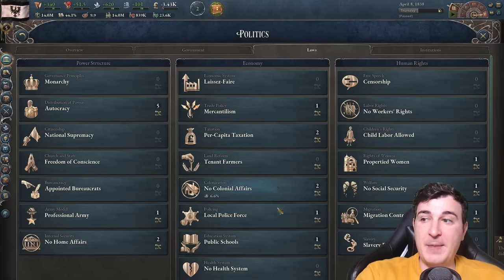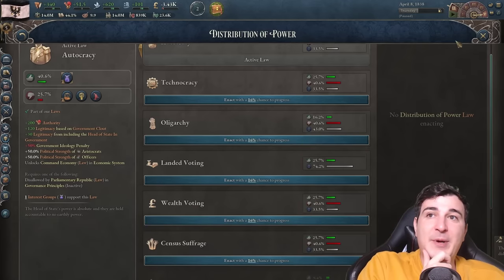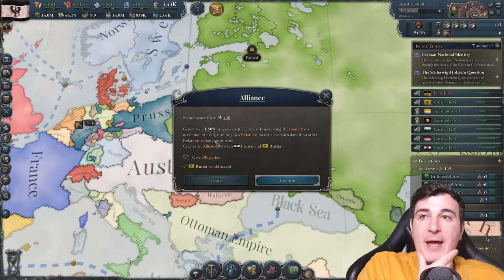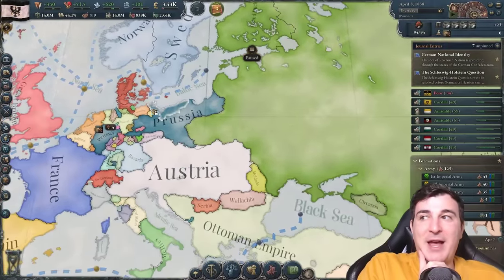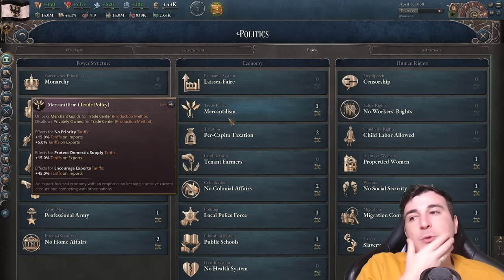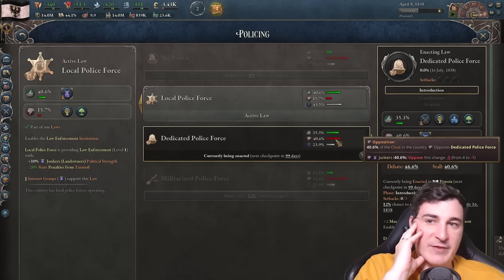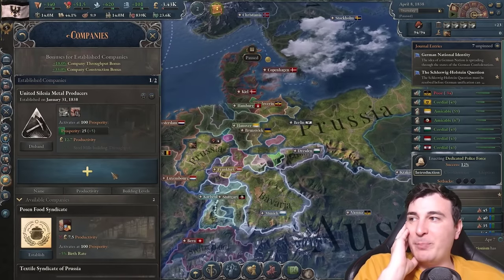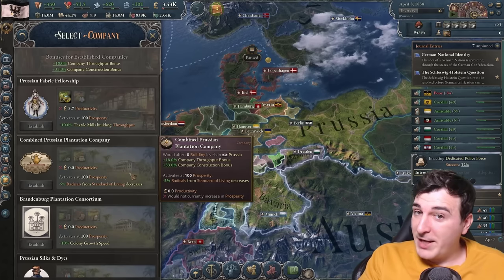Now we can do a lot of amazing legislation like landed voting, which is gonna make it easier for us to become a democratic nation. But if we do landed voting it's gonna be harder to get an alliance with the Russians, which is kind of why I'm gonna hold off on that for the time being — I like to get my allies in Russia first, and then we can go for landed voting afterwards. However, we can try and go for the dedicated police force. There's some opposition from the Junkers primarily since they're the ones that lose political strength, but we're still going to try to pass this.